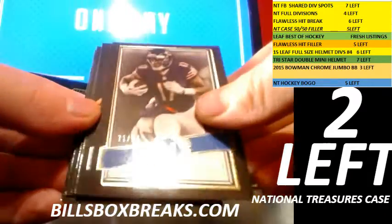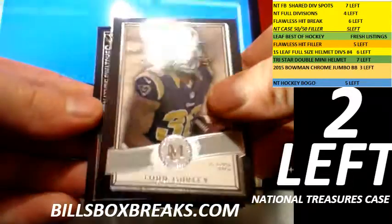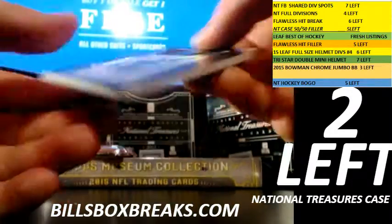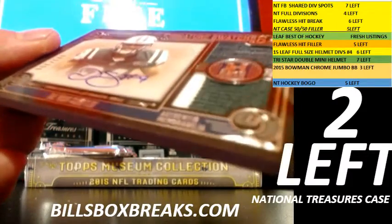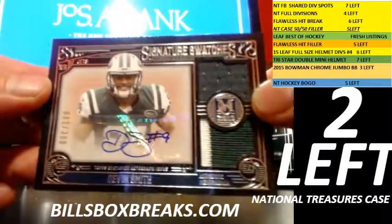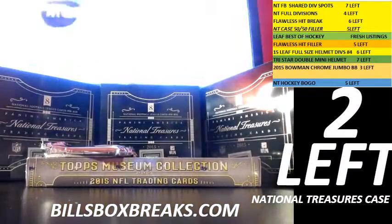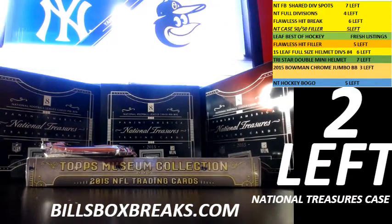Alshon Jeffery at 99. Emmanuel Sanders. Jeremy Hill. Todd Gurley rookie. And next one for the Jets — 300 numbered. Devin Smith, Dual Relic Rookie Auto, card number 82.